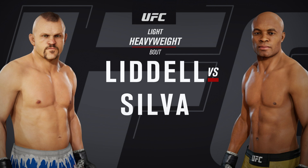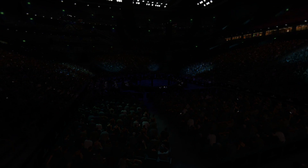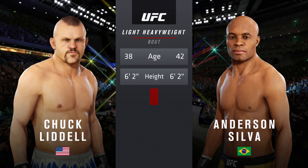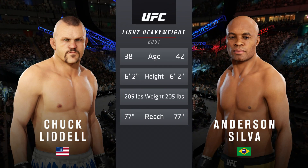It's a light heavyweight matchup between the Iceman, Chuck Liddell, and Anderson Silva. And now our tale of the tape for this light heavyweight fight. Silva is four years the elder; the rest is nearly identical.